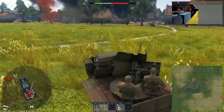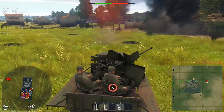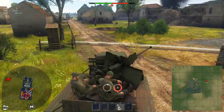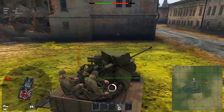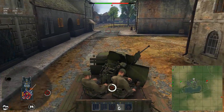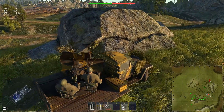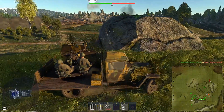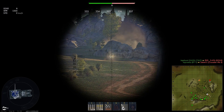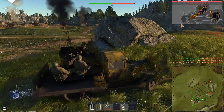Staying in motion forces opponents to miss more often, and the best way to stay alive when you have no armor is to not let opponents hit you in the first place. Quickly driving out of tough situations saved me many times. It's also handy to hide the cabin and peek around a corner with the vehicle's back — even if everyone in the turret is knocked out, you'll still be mobile as the driver and engine stay behind cover.